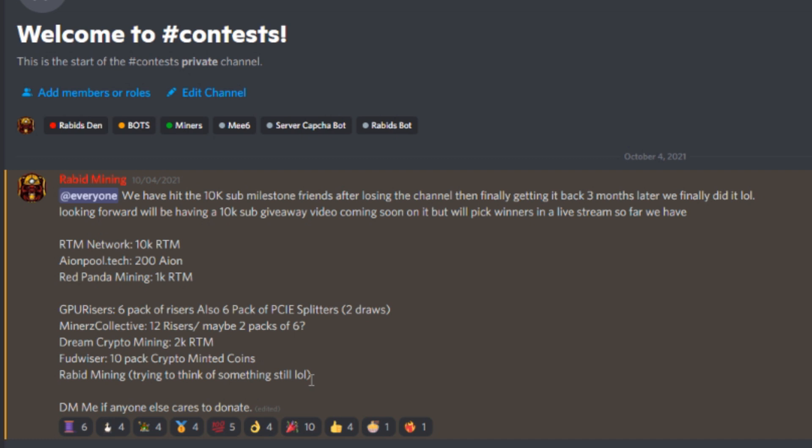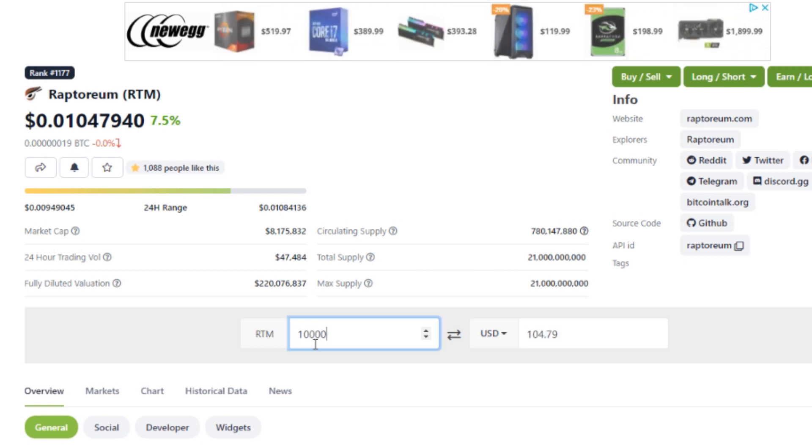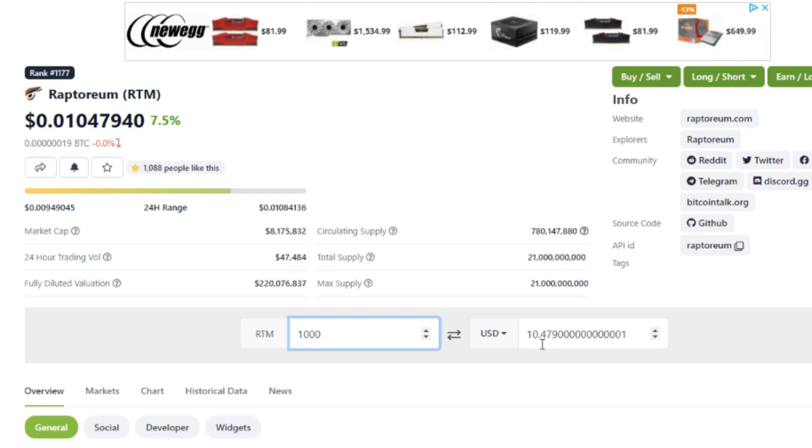And Rabid Mining — myself — I'm still figuring out what I'm going to give away. Maybe 50 dollars worth of crypto, or possibly a Rebtek motherboard. I still need to go through everything and see what I need and don't need, so I'm up in the air on that. The list could also grow between now and next Saturday. So: the Raptorium Network is granting 10,000 Raptorium, which at today's price works out to about $104.79 USD — not too bad at all.